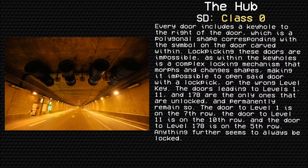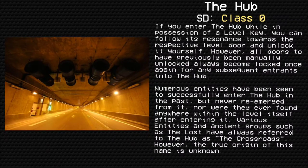The doors leading to levels 1, 11, and 178 are the only ones that are unlocked and permanently remain so. The door to level 1 is on the 7th row, the door to level 11 is on the 10th row, and the door to level 178 is on the 5th row. Anything further seems to always be locked. If you enter the Hub while in possession of a level key, you can follow its resonance toward the respective level door and unlock it yourself. However, all doors that have previously been manually unlocked always become locked again for any subsequent entrance into the Hub.